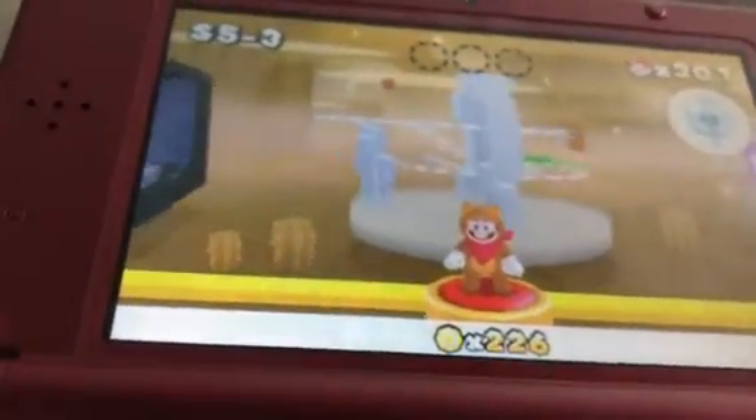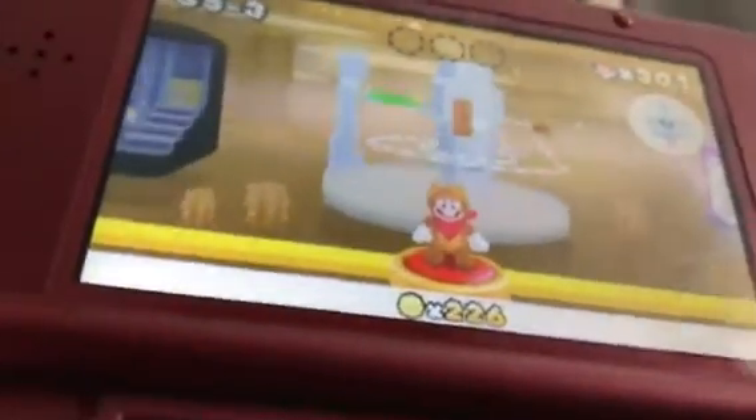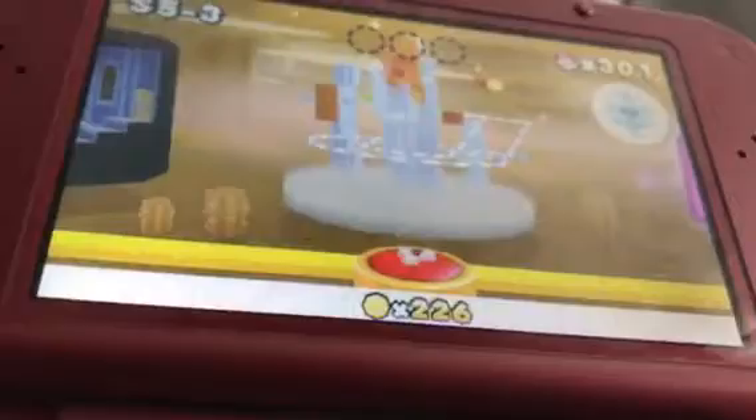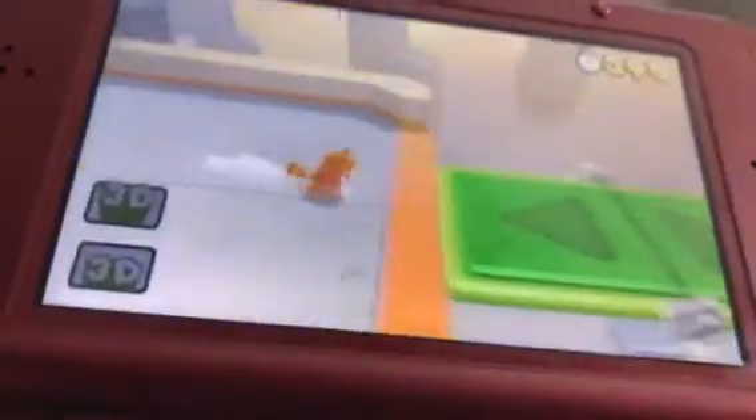How's it going out there? This is Jordan Jones on Super Mario 3D Land. I'm going to go ahead and do Special World 5-3. This level is pretty crazy, to say the least.